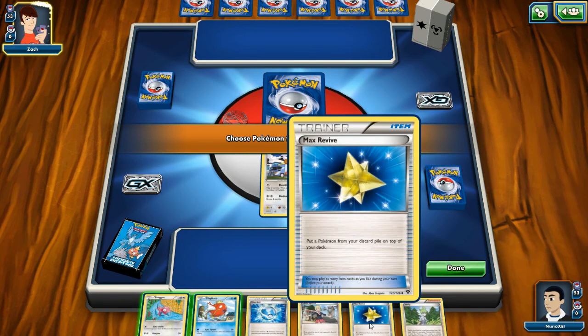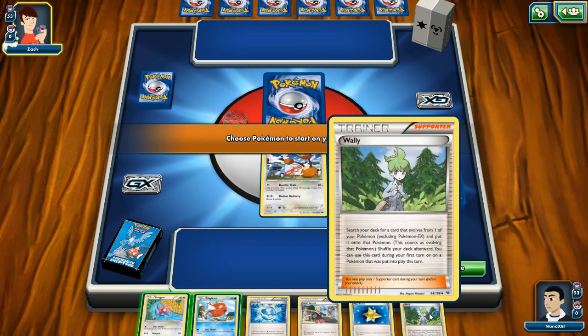Max Revive: put a Pokemon from your discard pile on top of your deck. In Magic I play a lot of undead theme decks and it's all about going into the graveyard — I love that power. Wally: search your deck for a card that evolves from one of your Pokemon, excluding Pokemon-EX, and put it onto that Pokemon.